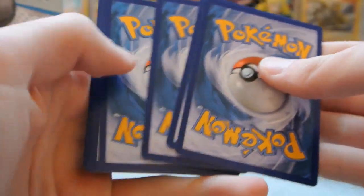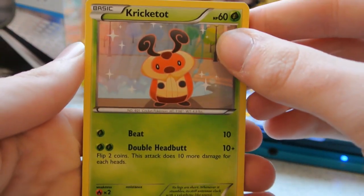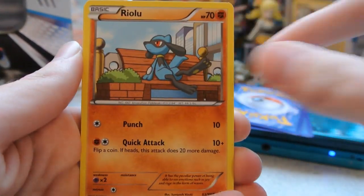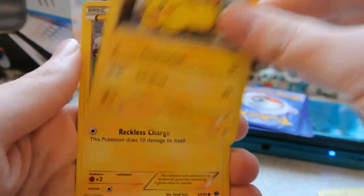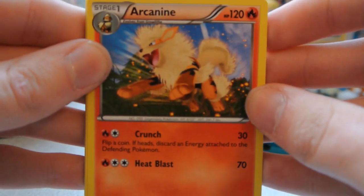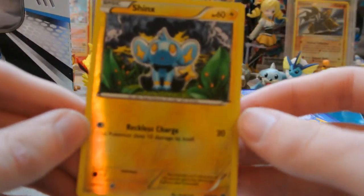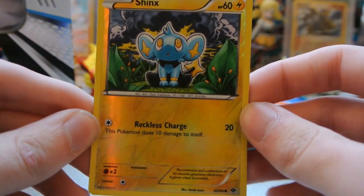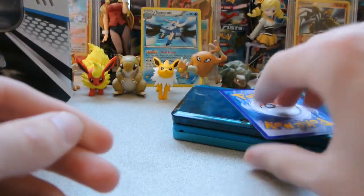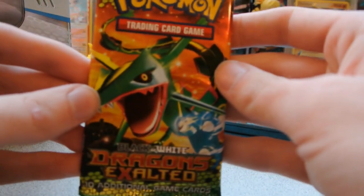Putting the code down. From the Next Destinies pack we have: Kricketot, Riolu, Staryu, Pikachu, Shinx, Hippowdon, Scraggy, and Arcanine. My Reverse is a Shinx, which is just a Common. And my Rare is a Simipour Regular Rare. I really don't like those monkeys.